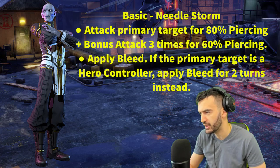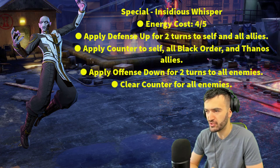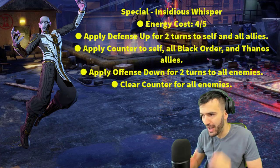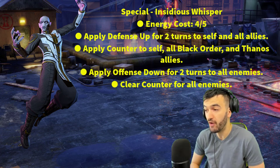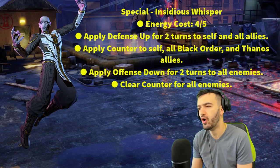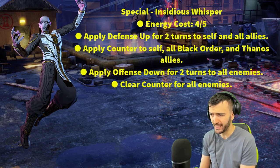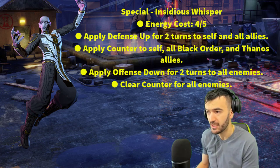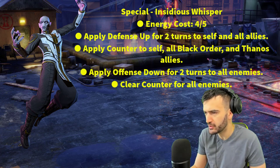Let's jump into his special: Insidious Whisper. Five-turn cooldown, starts off at four. Apply defense up for two turns to self and all allies. Apply counter to self and all Black Order and Thanos allies. Apply offense down for two turns to all enemies - and clear counter for all enemies. Unbelievable! This is a sick ability. Applying defense up for yourself, applying counter for yourself and all your allies, and applying defense down for two turns. Fantastic special - you'll be able to use that one on turn two.